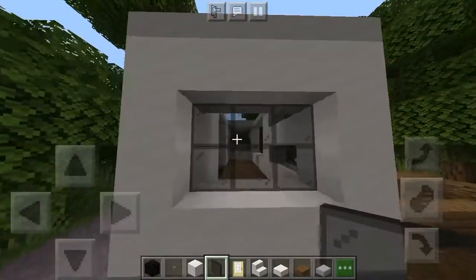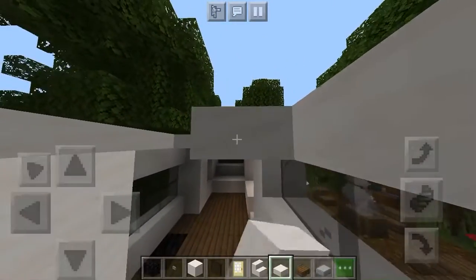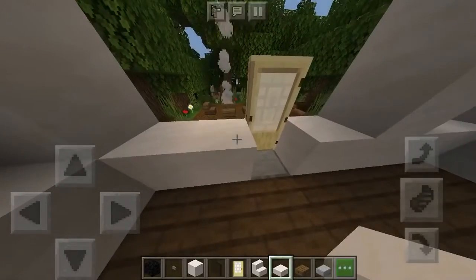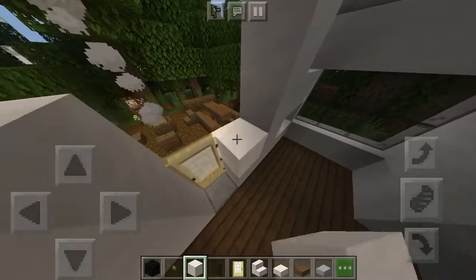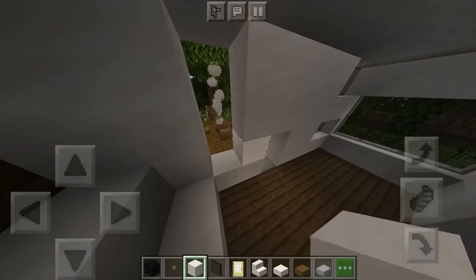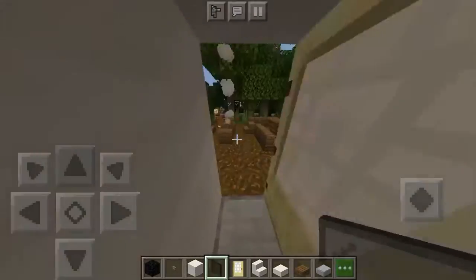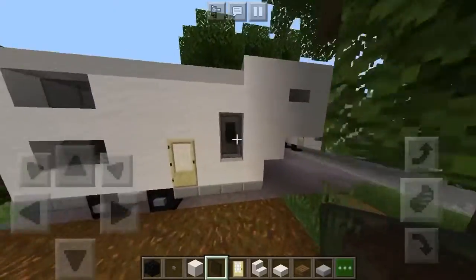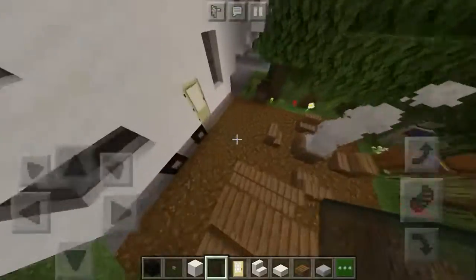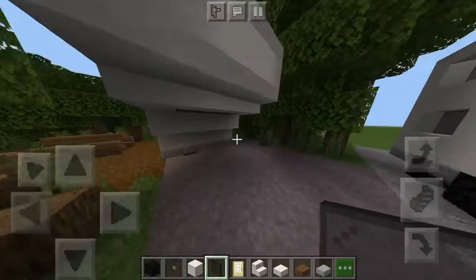Place three blocks on top, grab your glass stained panes and place them like that. Now bring in the whole roof like this. Go one, two blocks high and fill that in around the door. Bring this all the way to the end - we're gonna have another double window. Place one there, a block there, and black stained glass panes like that. Now the whole trailer exterior is done.